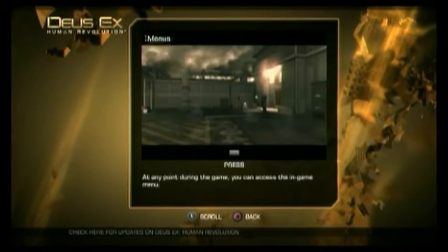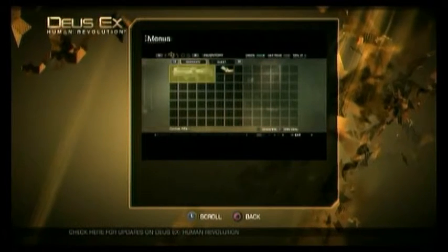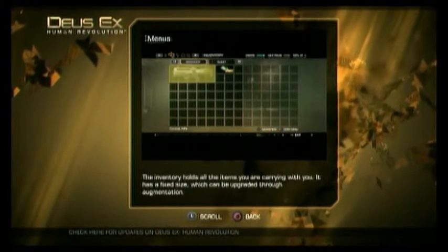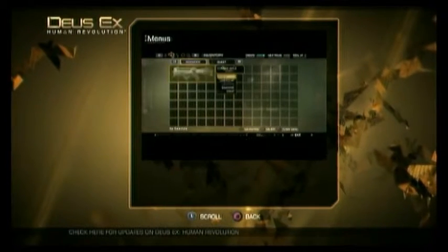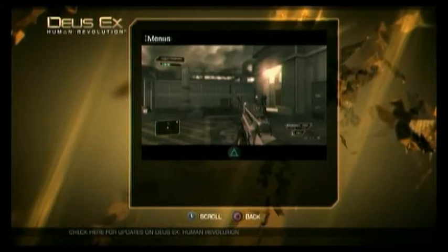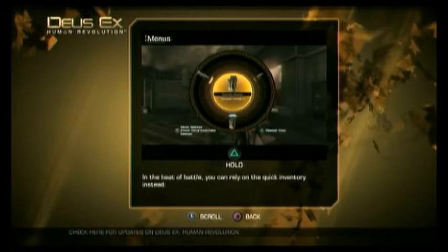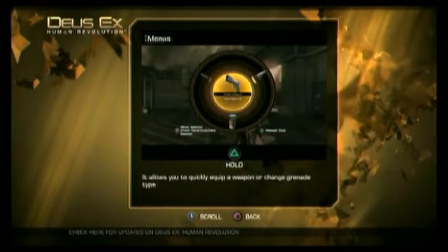At any point during the game, you can access the in-game menu. The inventory holds all the items you are carrying with you. It has a fixed size, which can be upgraded through augmentation. You can move inventory items around, examine them, or combine them with upgrades. In the heat of battle, you can rely on the quick inventory instead. It allows you to quickly equip a weapon or change grenade type.